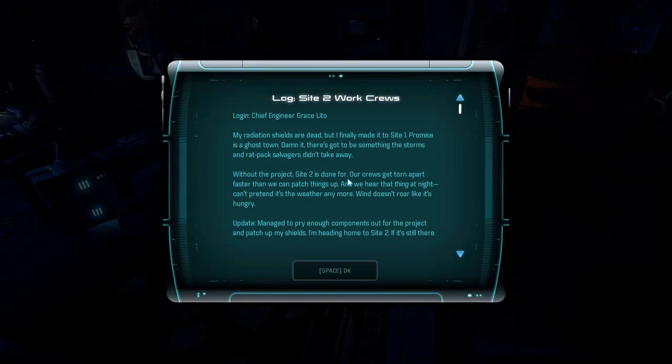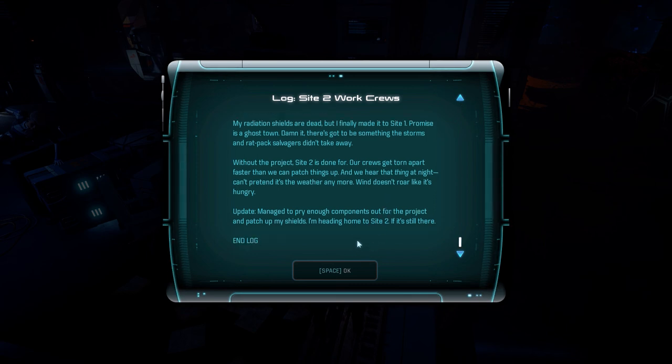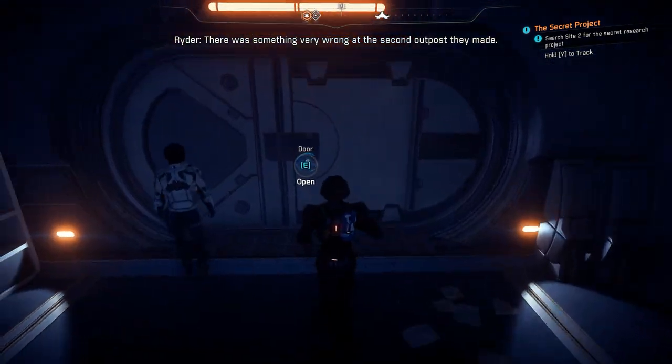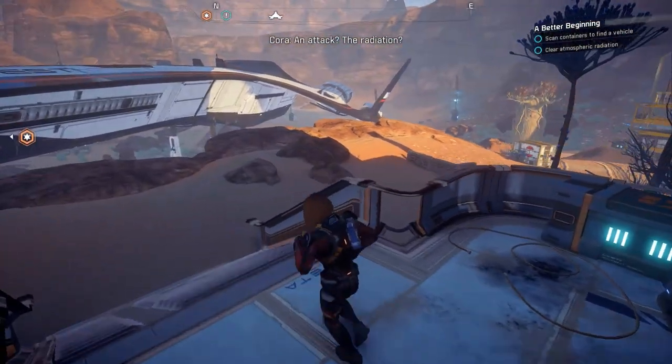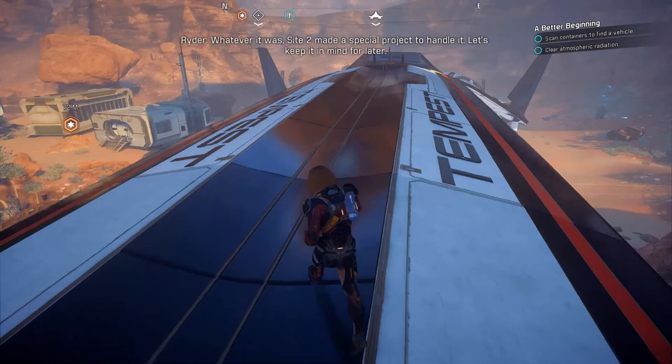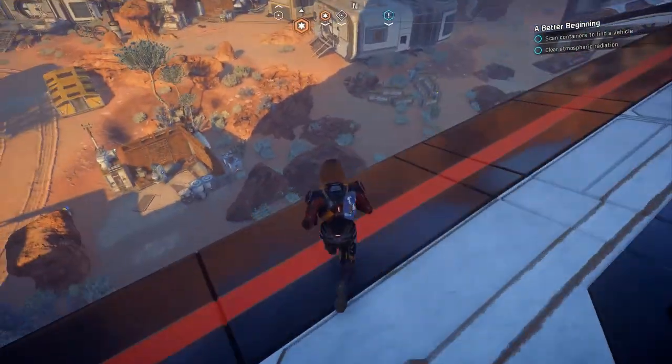Why did I not see this before? Chief Engineer Chris Litton: my radiation shields are dead but I finally made it to Site One - Promise. The shuttle is something the storms and salvagers didn't take away. Without the project, Site Two is done for. A crew got torn apart faster than we can patch things up, and we hear that thing at night - can't pretend it's weather anymore. Managed to pry enough components out for the project to patch up machines - I'm heading home to Site Two if it's still there. There was something very wrong at the second outpost, and Site Two made a special project to handle it.